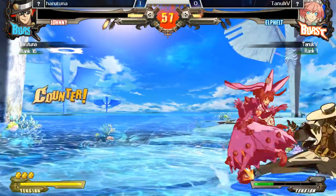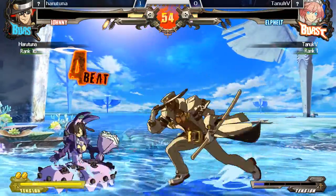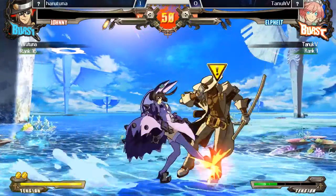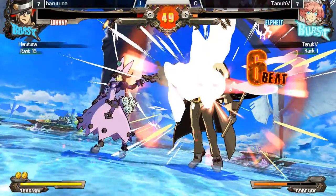It's really scary for Elphelt to press far slash in neutral because of the fact that it's 9 frames compared to Johnny's 7. Nice tick throw — oh, this could be over right here. Goes for another one — what a risk. Next hit's gonna kill. Nevermind — the 5HS. And the 5K is standing low!